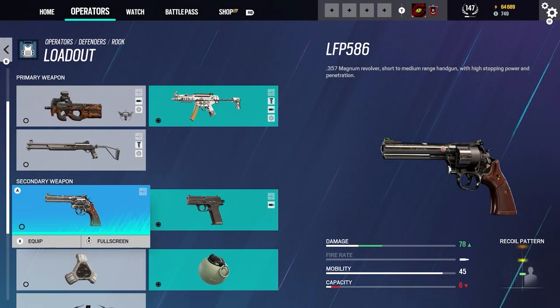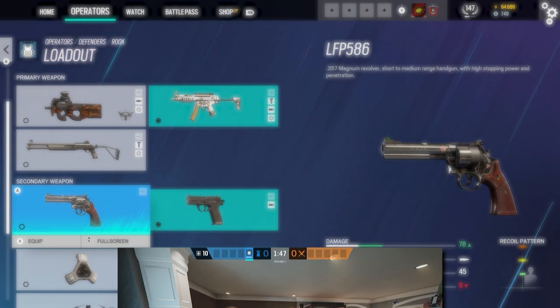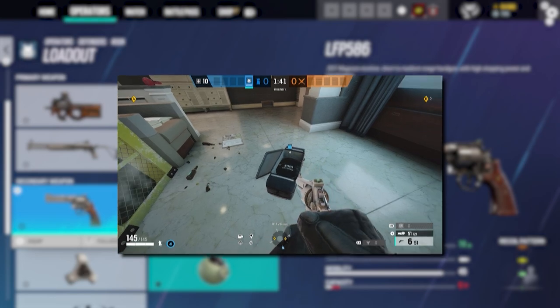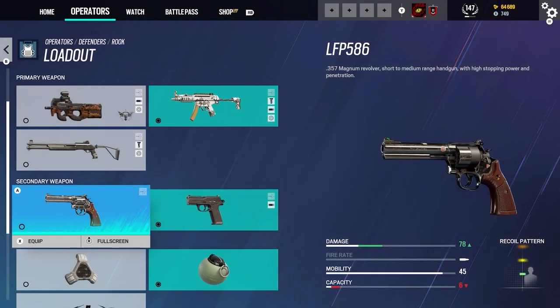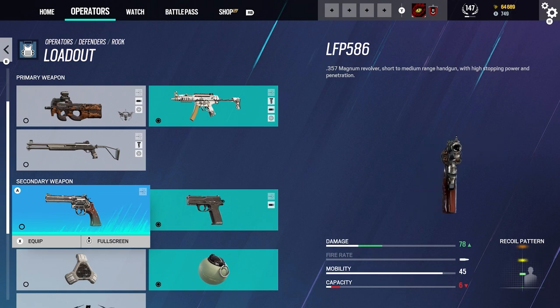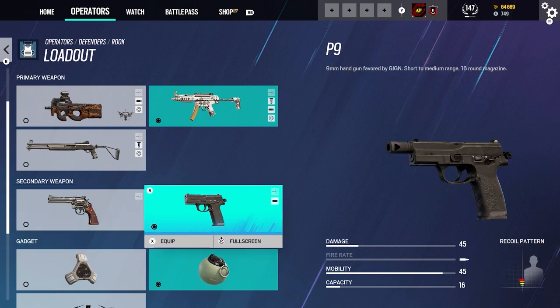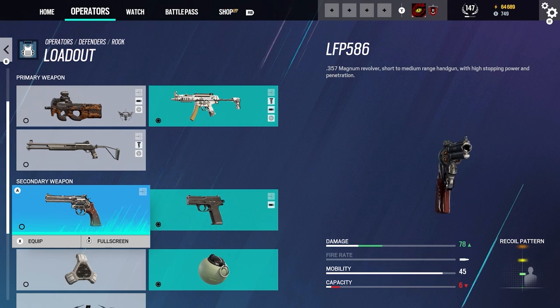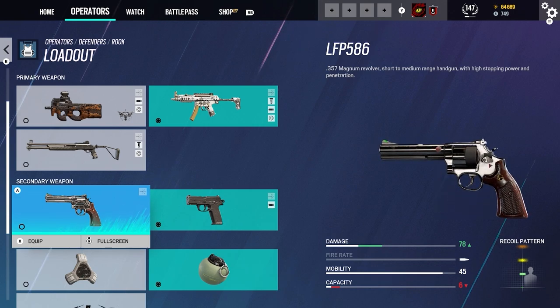Time for the secondary weapons. The first one is the LFP 586 — a .357 Magnum Revolver, short to medium range handgun with high stopping power and penetration. Some Rooks will take this. It's more of a Western-style revolver. I don't really take it as much — I prefer the P9 because I'm more comfortable with it and the reload is a bit faster. Damage for it is 78, no fire rate, mobility is 45, and capacity is 6 rounds.